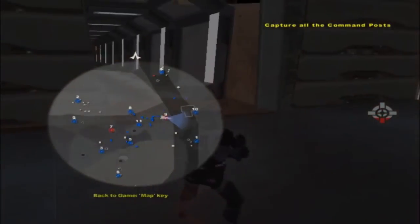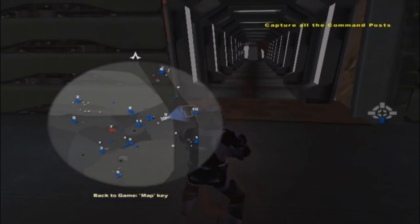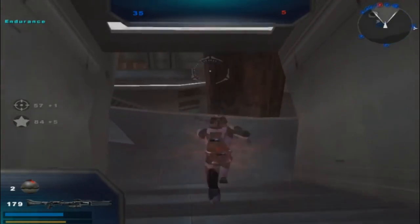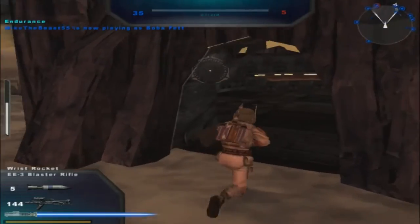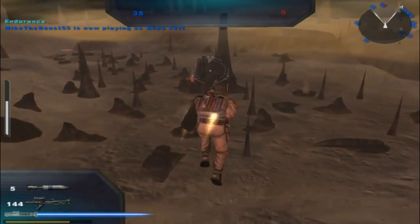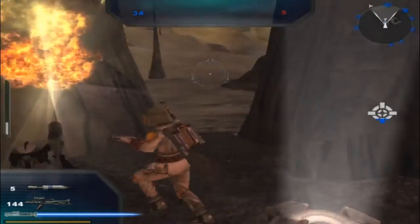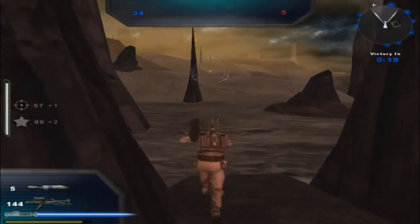Command Post 7's the last one I have to get. I'm not sure how to get to Command Post 7, I guess I'll find a way. The last of them might be in the sky somewheres. Another command post for the Republic.